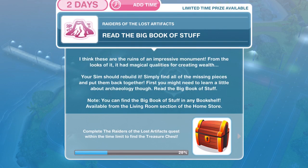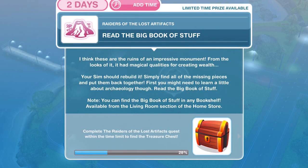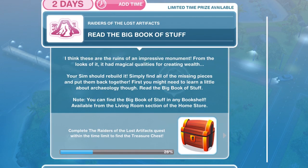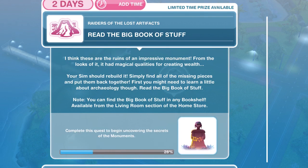Now we need to read the big book of stuff. These are the ruins of an impressive monument — from the looks of it, it had magical qualities for creating wealth. Your sim should rebuild it by finding all the missing pieces and putting them back together. First, you might need to learn a little about archaeology. Read the big book of stuff — you can find it on any bookshelf, available from the living room section of the home store.